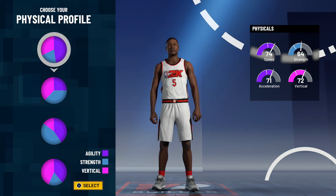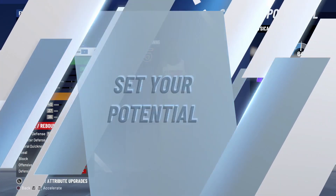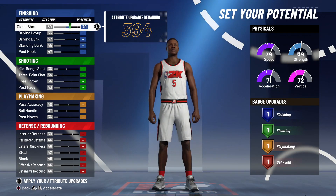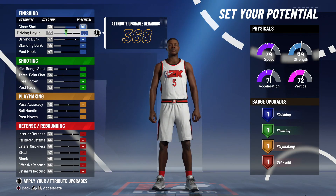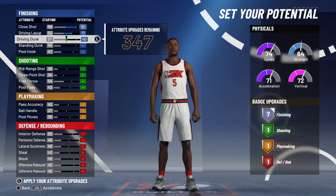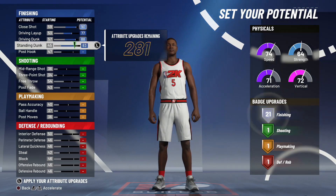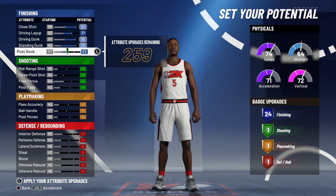So this is what you want to do: you want to pick the one with the most speed and preferably with a decent amount of strength, but the most speed because you'll be able to have a little bit more speed later on. Build all of your blue all the way up, all your finishing all the way up. The reason why is because you're going to be very dominant in the paint.